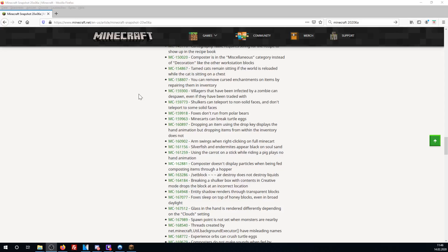Since the first 1.16 snapshot, there's also a new mob in the game that doesn't despawn but counts towards the mob cap. If you read through the patch notes, you might have noticed a bug fix: villagers that have been infected by a zombie can despawn even if they have been traded with. So we now have zombie villagers that can no longer despawn. The only question, of course, is will they count towards the mob cap?